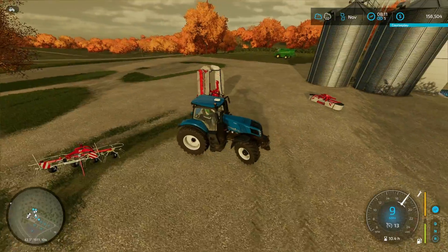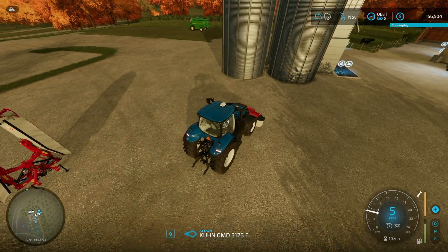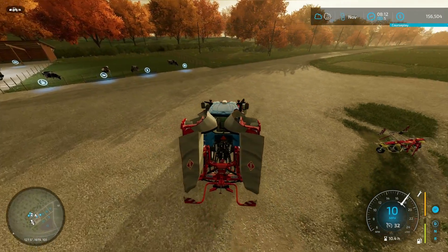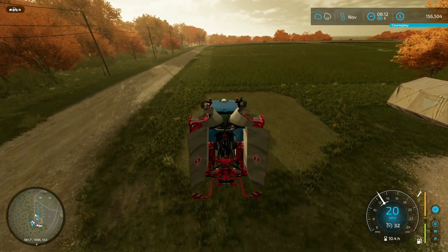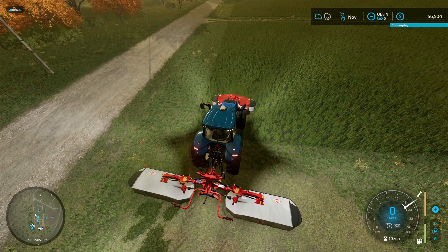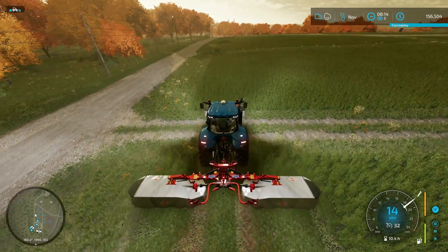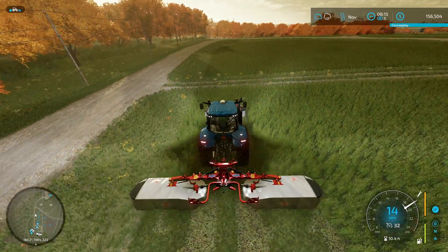So we're going to get to cutting some hay — well, technically grass, because we will not be turning this into hay; we're just using it as forage for silage. We're going to be able to cut all of these fields, so there's no telling how much we're going to get off of this. It's still a little dark out, the sun's beginning to rise. I love how fast this thing cuts — it's like a dream, just super crazy fast.